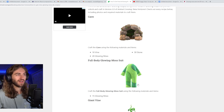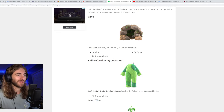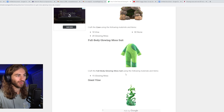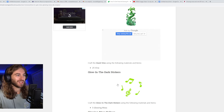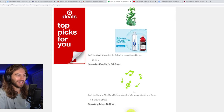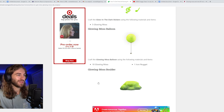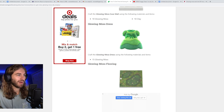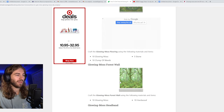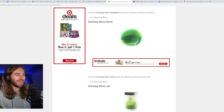Here are all the glowing moss DIYs I've found so far. You can craft a cave, which looks really cool, a glowing moss suit that looks kind of like a wetsuit, a giant vine, glow-in-the-dark stickers with music notes, a glowing moss balloon, a glowing moss boulder — which is the only DIY I have so far — a glowing moss cave wall, glowing moss dress, glowing moss flooring, glowing moss forest wall, and a glowing moss headband.